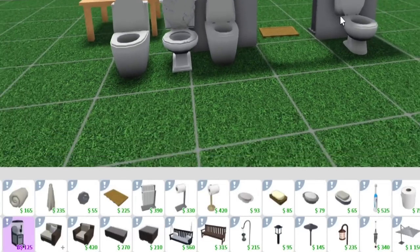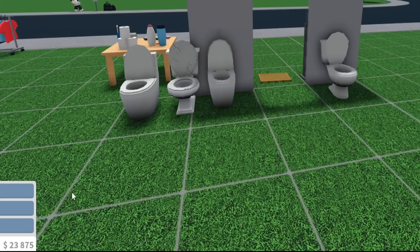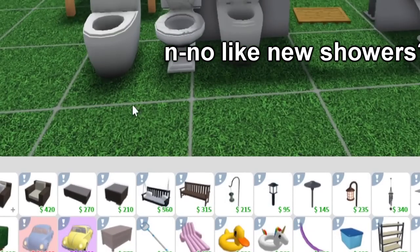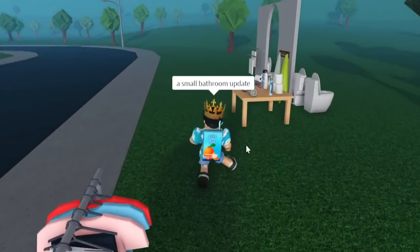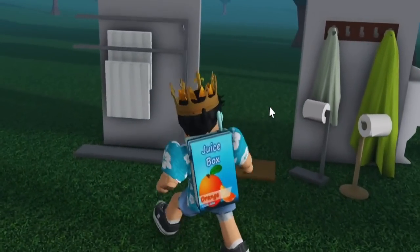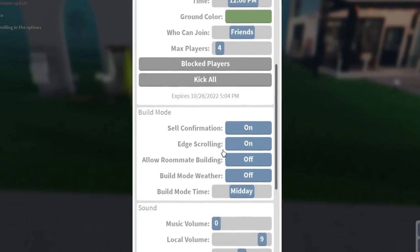I didn't know we could be so excited about toilets! That was it — we just got a little mini bathroom update. I love that we have bathroom options now, guys. No new showers — just a small bathroom update. I bet there are a bunch of small hidden changes as well. This is the best time for people to investigate when there are no patch notes. Also, if you go to options, there's an edge scrolling feature.